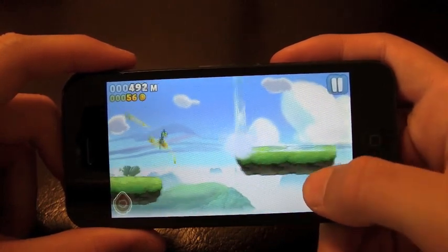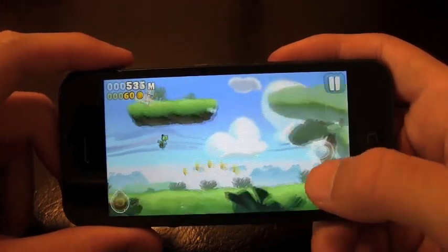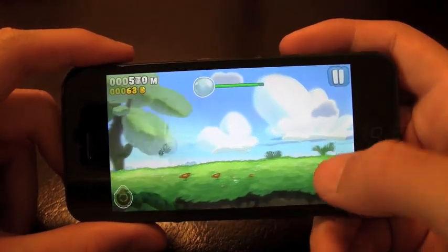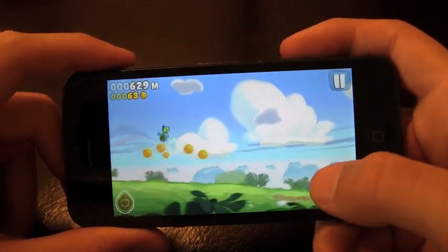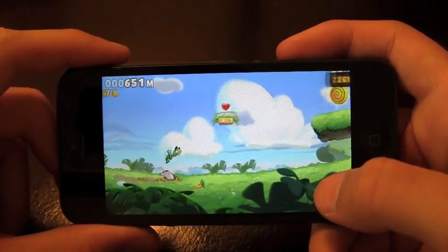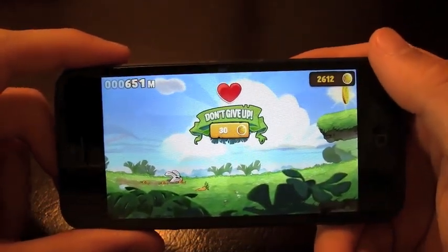Hopefully we land a couple power-ups here — like the balloon. That one's nice right there. So this is the balloon I was talking about; it's going to allow you to just jump everywhere and jump as high as you can. You don't want to do that — I just hit a rabbit.